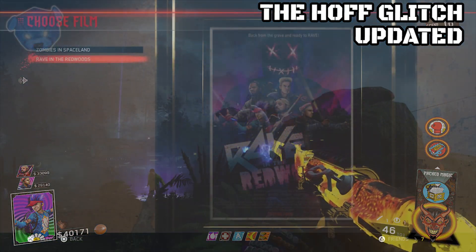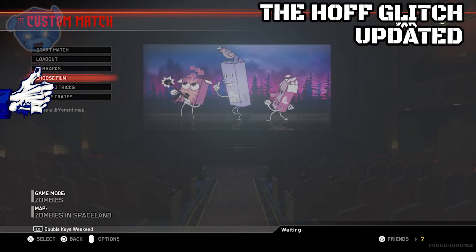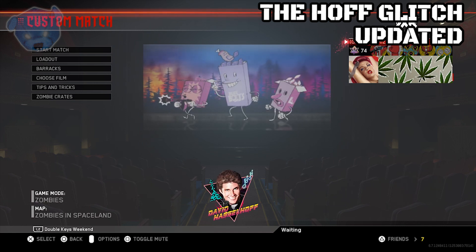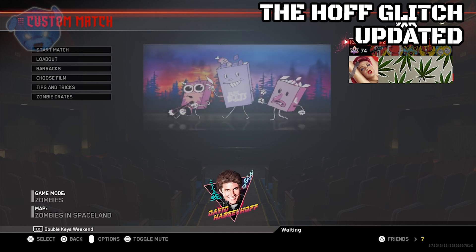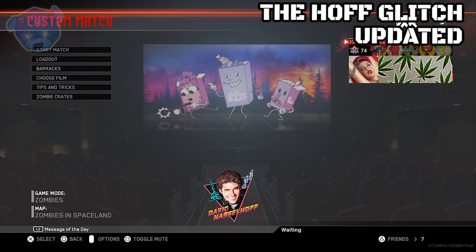Now on to Zombies in Spaceland. There's one specific fix I've mentioned on Twitter and in comment replies: Hasselhoff is now a selectable character. You enter the code left, right, left, up, down, and now it actually works and you can play as Hasselhoff.